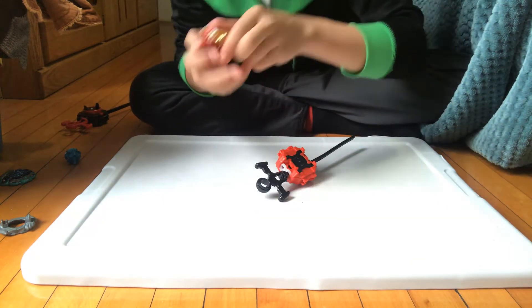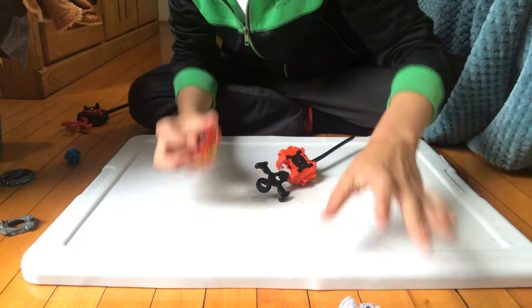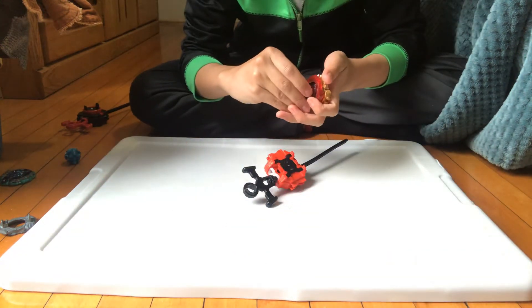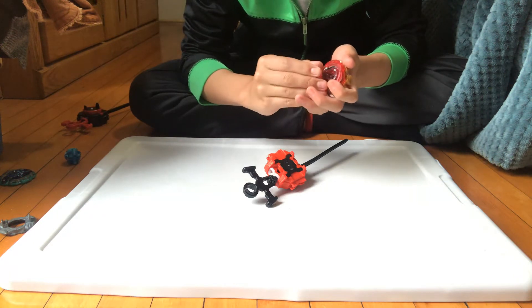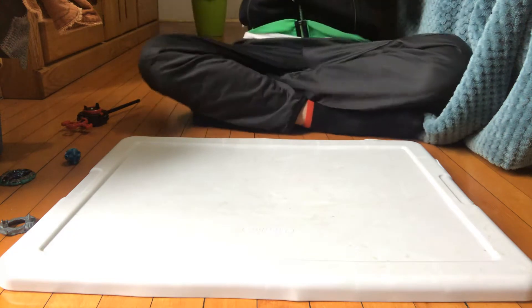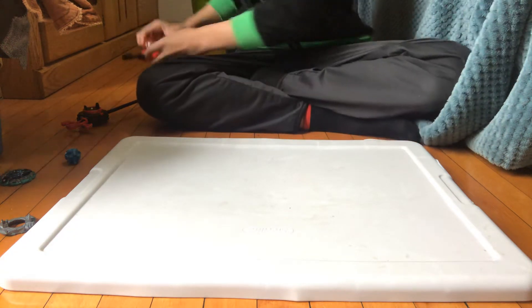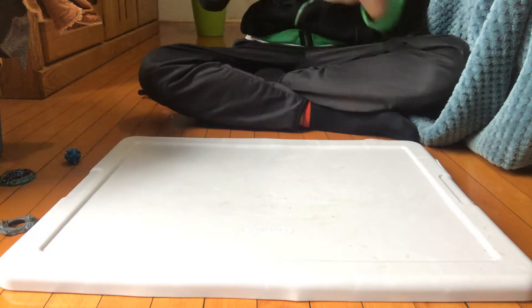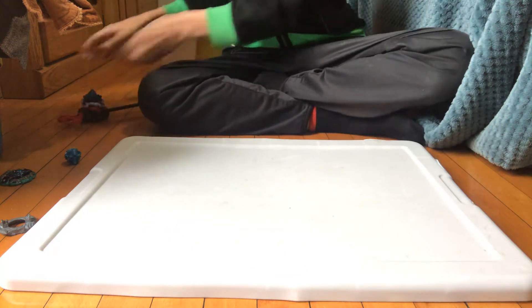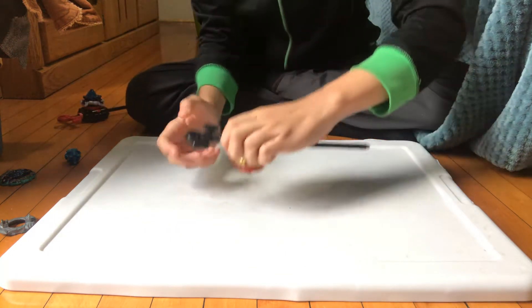Since this combo is just so bad — since this is an attack driver, and attack actually beats stamina — I'm gonna put Spring on a stamina tip. That's exactly what I'm gonna do. Put him on a stamina tip, and then I'm gonna put Bloody Longinus here. I'm gonna go three, two, one, go.